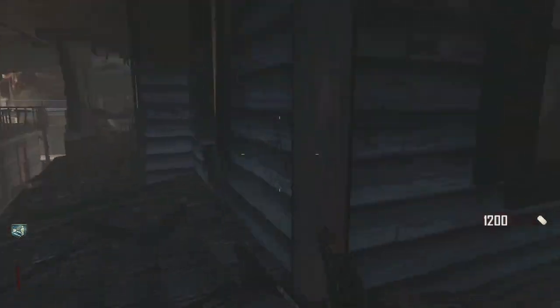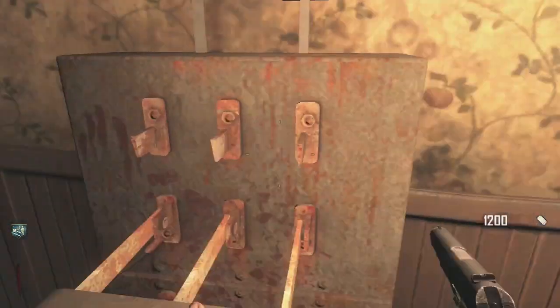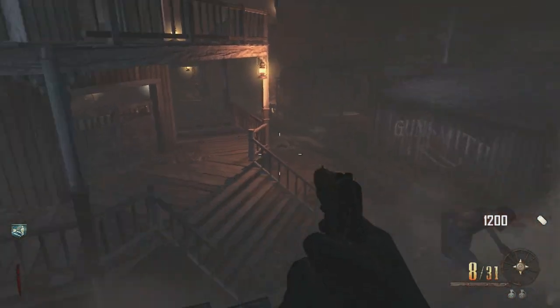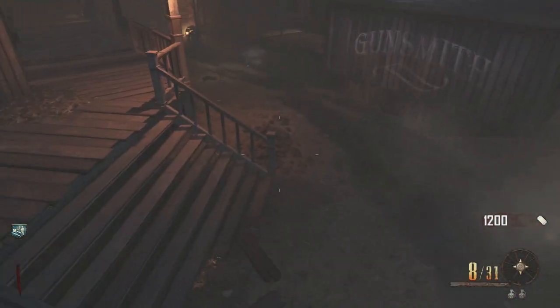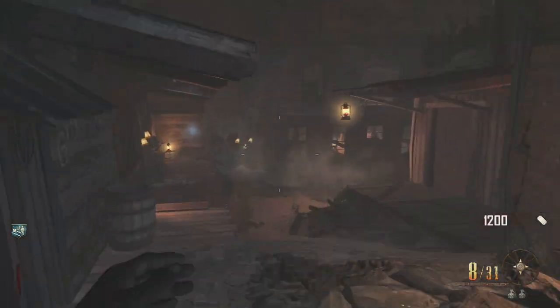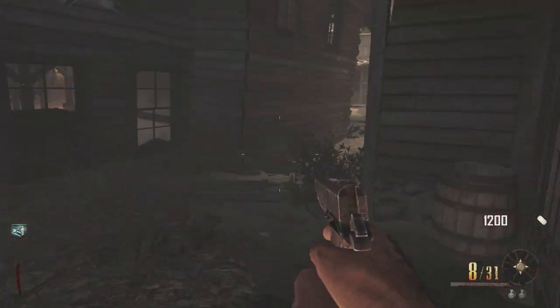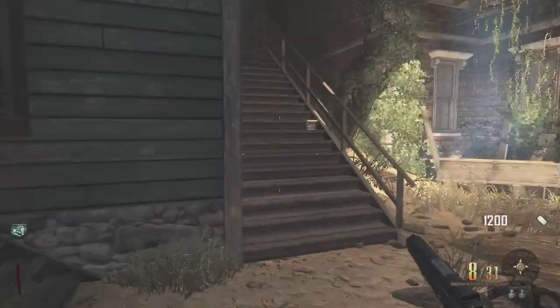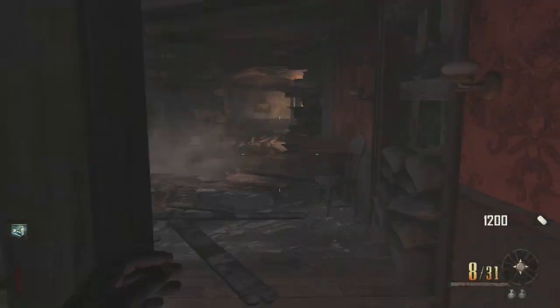Right here on top of the saloon we're going to jump across and go through this window — this is where the power is. You don't have to turn this on first but I decided to. Now we have to go back exactly the way we came, jump off to the left, and get the party started with the chalk on the walls.